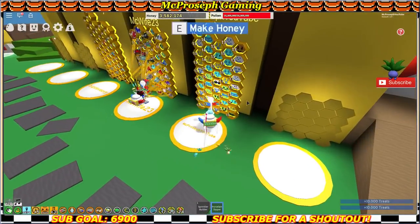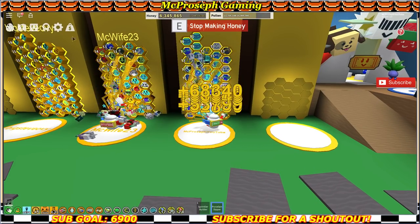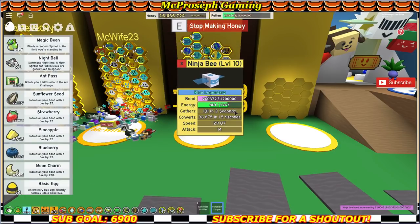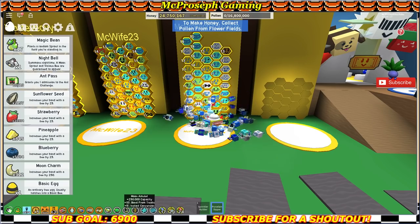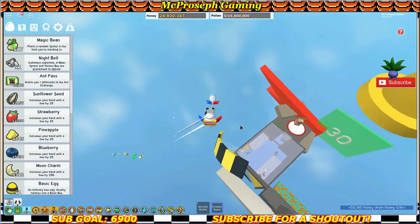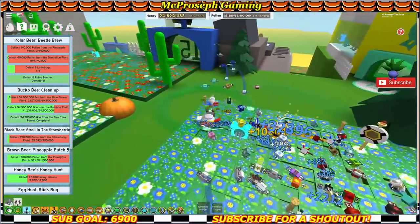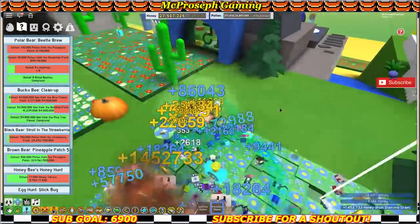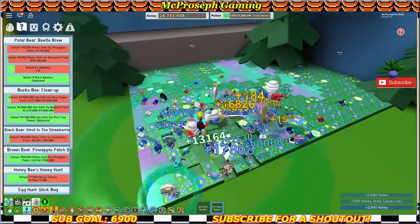Are you guys excited for the new bees? I am. I don't really have a lot of space to put a new bee — I'll probably get rid of maybe a bumblebee. With my moon amulet giving plus 10% bond from treats and the gifted puppy bee, I should only need about 700 million before leveling him up. I'm on the bucko bee leaderboard — I think I'm maybe in the top 50 or so now.